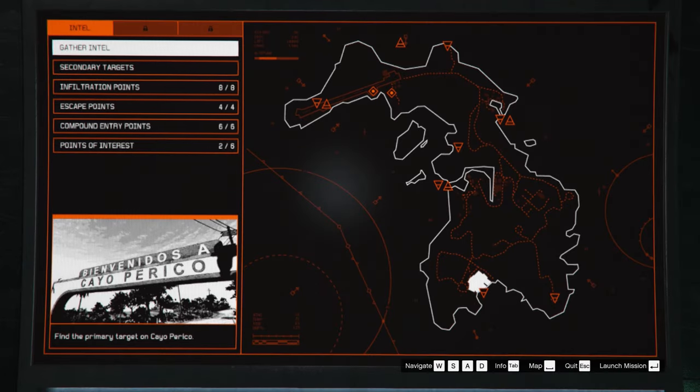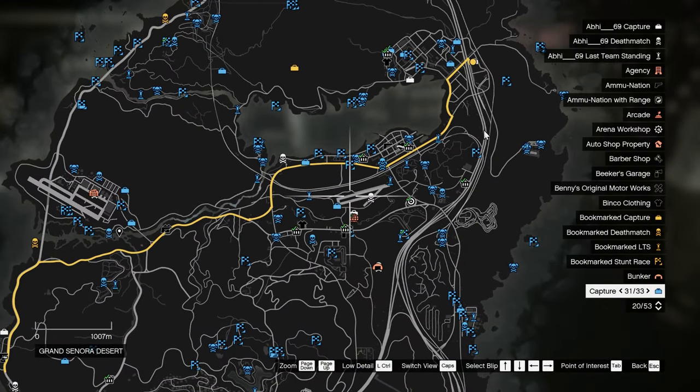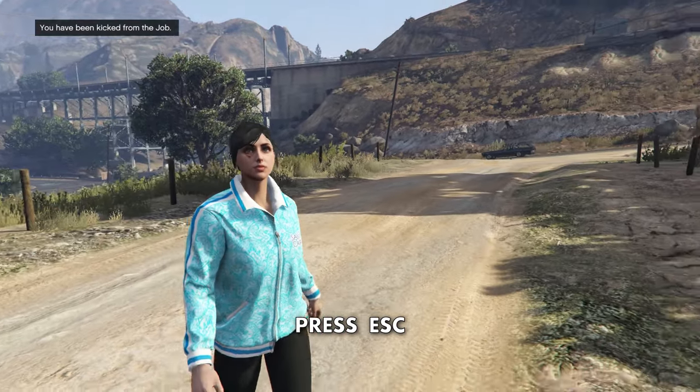As for PC, the changes are quite similar to console. First, start the job you want to teleport to, then press Alt+F4, then wait for the sound changes as explained earlier. When you hear them, press Escape, which will load you into your desired destination.